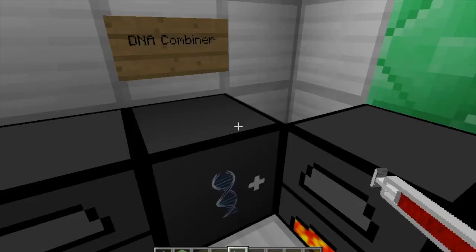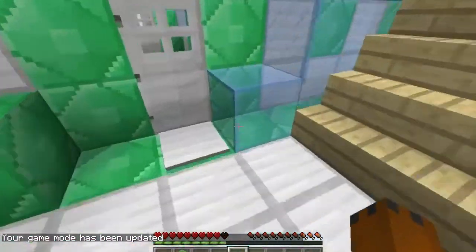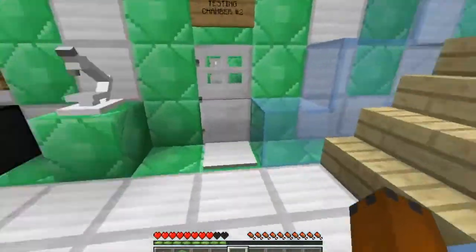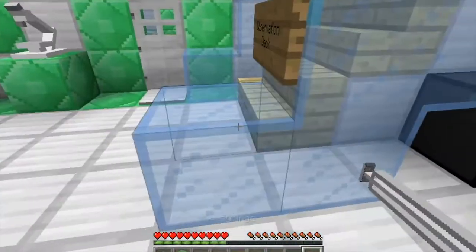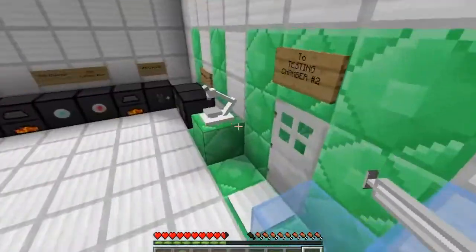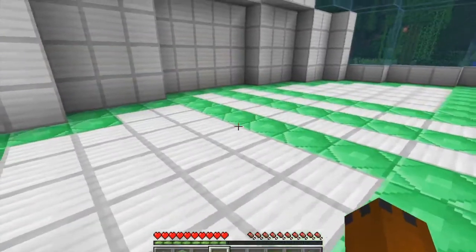The syringe has changed and as you can see it says 'filled' — it also has to say 'centrifuged.' So we need to put it through the centrifuge again before we can finally inject ourselves. Let's just take down our health a little bit so that we can get some hunger and go have some delicious grass for lunch. Let's stick ourselves with the syringe — we got a little bit nauseous there. Now you're going to see that we have the Eat Grass gene. If we right-click on the grass with no item in hand, as you can see, I am eating some delicious grass — it fills half a hunger bar.